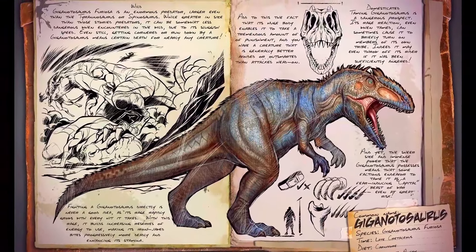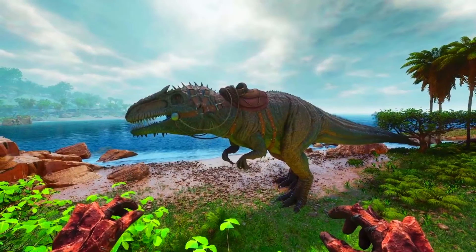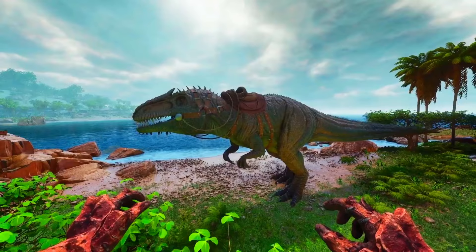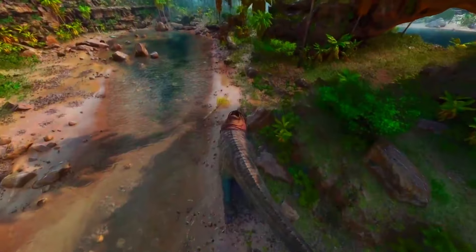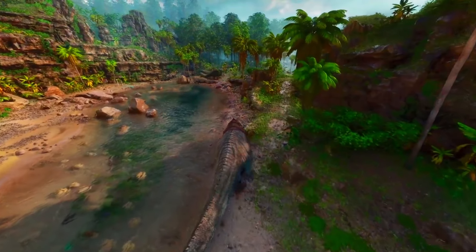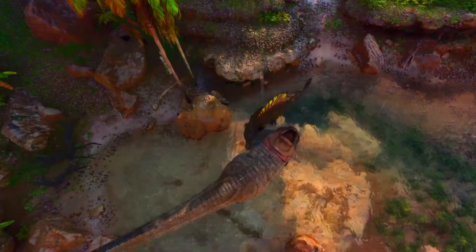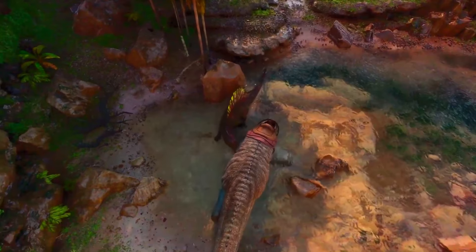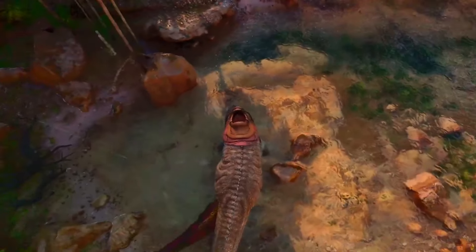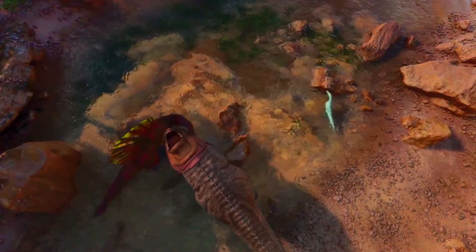Next up we've got the Giga, and I feel like it's time this creature needs some sort of TLC. Maybe it's not in the most dire need, but compared to the Carcharodontosaurus and other creatures it's very far behind in terms of what it can do. Yes, I know it's a lot easier in some ways to tame the Carchar — it does need a lot of trank arrows, but it's not as laborious a method and fewer things can go wrong. I still think the Giga is quite dated in how it works as a creature.